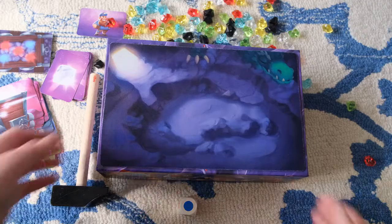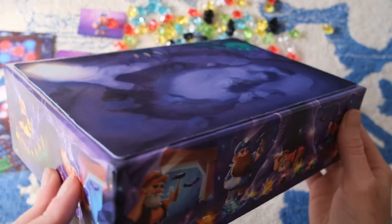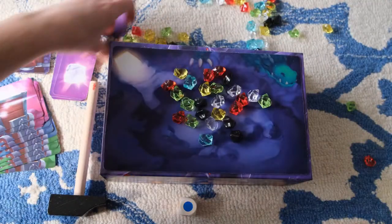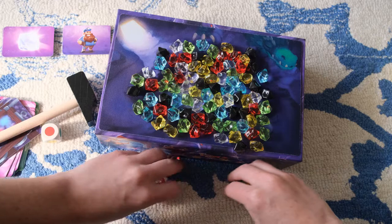The bottom of the box is actually the base of the game, and all the gems go on top of it, which is very nicely protected and decorated with a nylon type of fabric-y sticker that covers the whole bottom of the box. So this is what you're putting the gems on. Then you take the hammer and you have to gently tap away at the box until a gem or more fall off.